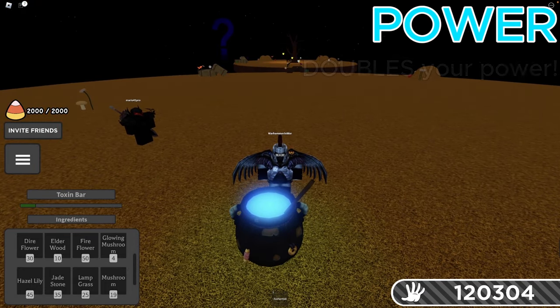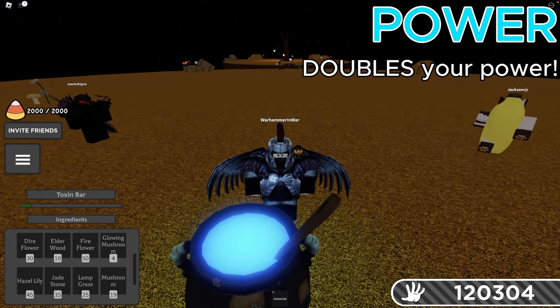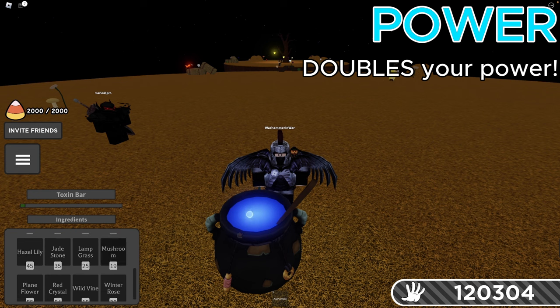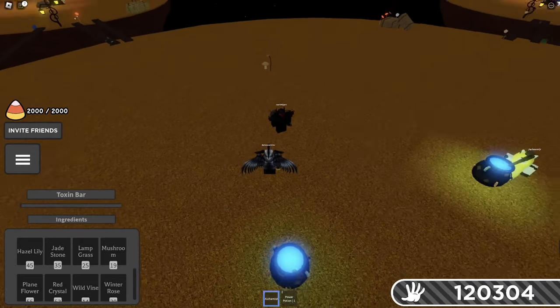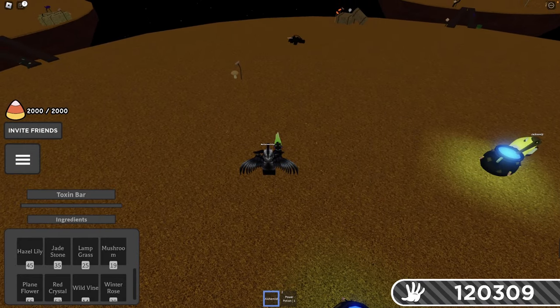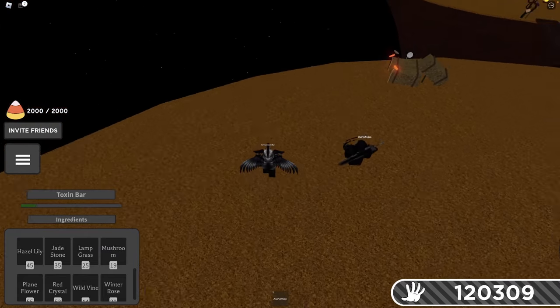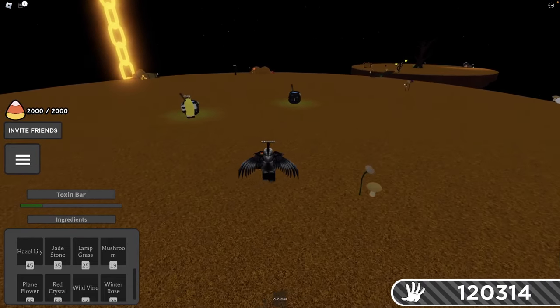Next up, we're going to make a Power Potion. This one gives you double the power for eight whole seconds, which is pretty splendid. But you can't throw this one, which is a little unfortunate. You need one Dire Flower, one Red Crystal, and one Wild Vine. Click the spoon and we've got ourselves a Power Potion. Normally when we slap someone they go about that far, but if we drink the Power Potion and slap them, look how far they go — significantly farther. It's quite splendid.